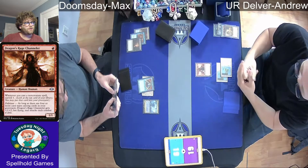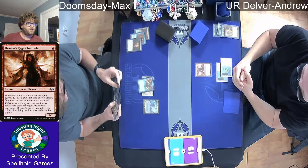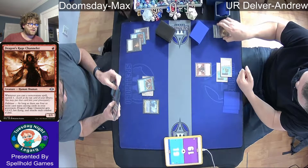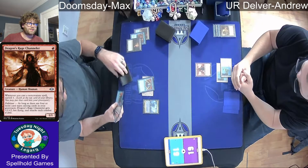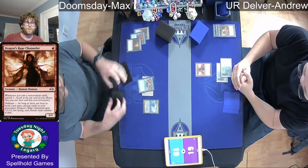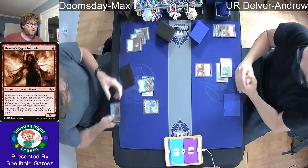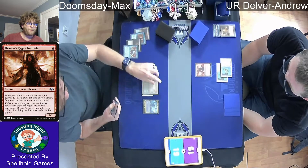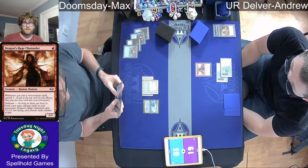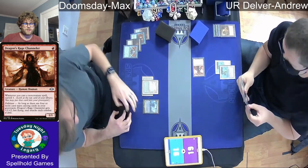We see a Brainstorm from Max — two Force of Wills. Looks like a Lotus Petal. We know he has the Doomsday because of the Personal Tutor. Looks like he's putting back at least one Force of Will and a Lotus Petal — maybe two Lotus Petals back. Land for turn. Looks like he doesn't need all that extra mana, but he's not ready to deploy yet — doesn't have the Dark Ritual.